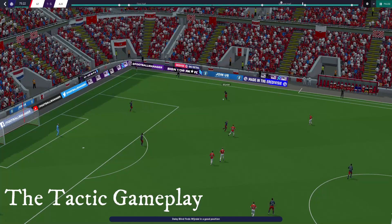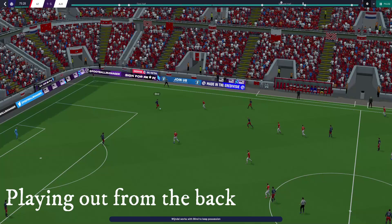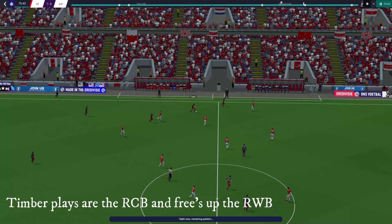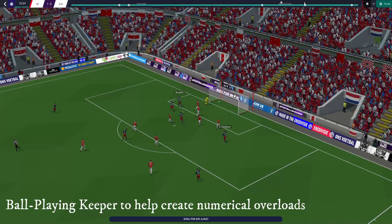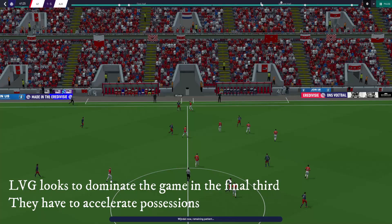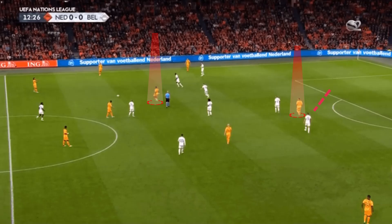Playing with a high block in a back three, when the Netherlands get the ball rotations, mobility, and dynamism power the engine. Playing in a very similar system at Ajax, Timber knows exactly what zones to step into. Playing on the right of a back three, he frequently sets up a back four playing as a right back to free Denzel Dumfries as a right winger, and has also been utilized as an inverted midfielder to create another option behind the first line of pressure.